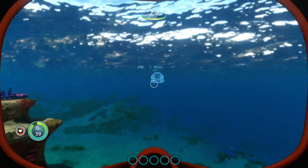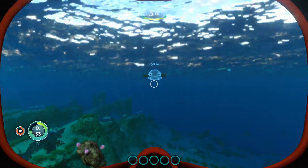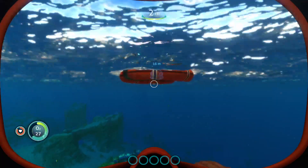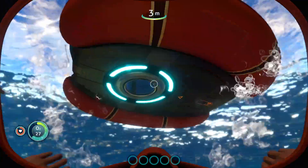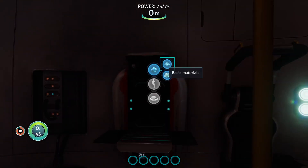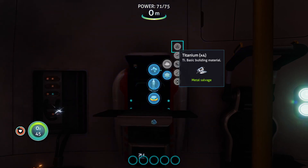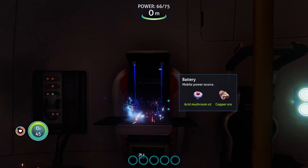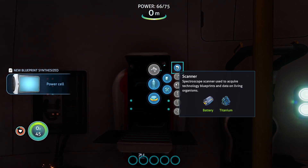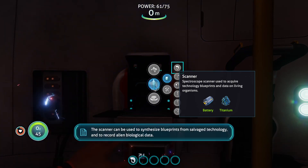I now have copper and titanium, so I can make my battery and my scanner tool. The scanner tool, like I said, you need it for scanning pretty much everything. Scanning stuff lets you know what things are as well as what they might be useful for, and you definitely need it to scan blueprints in order to make other things. Let's make the titanium, make the battery, and now make the scanner - ta-da! It takes one titanium and one battery.